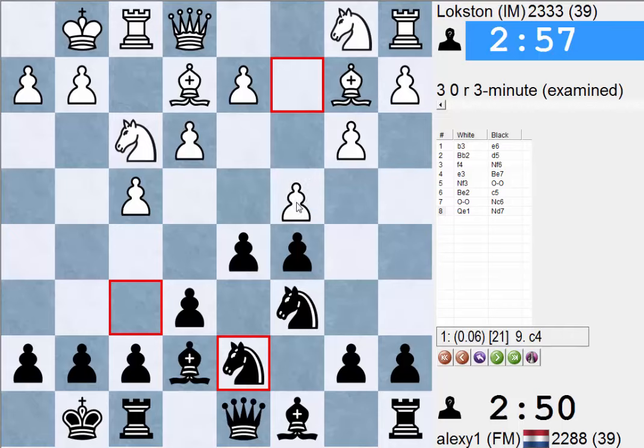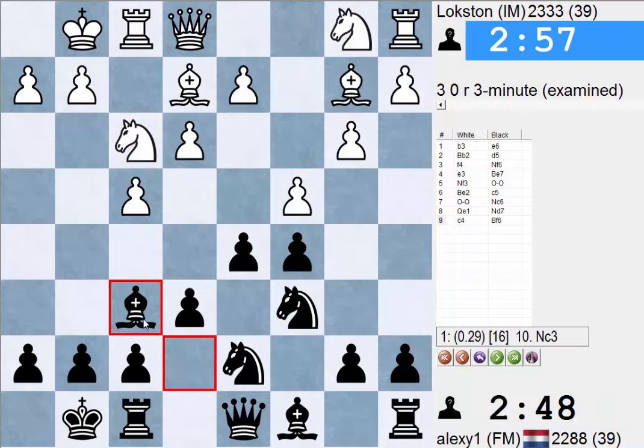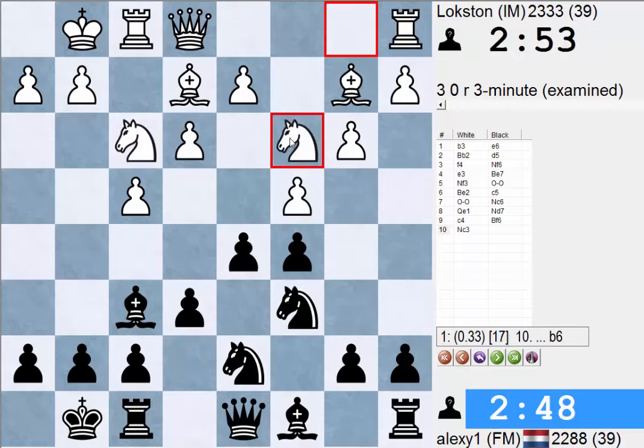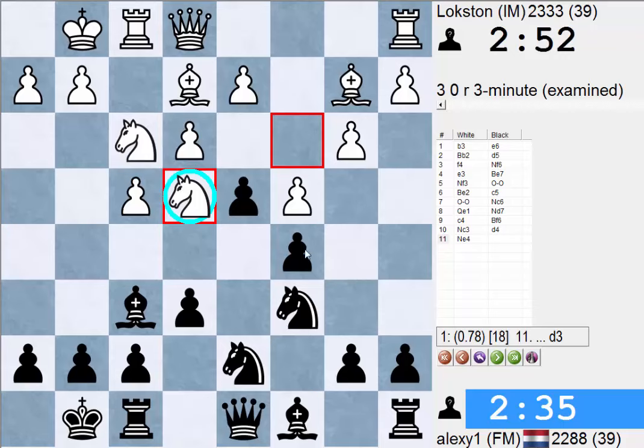C4 is a nice move actually — the engine comes up with it — so it kind of undermines my center. I think we can go Bf6 still. And h3 is pretty annoying, because we don't really want to take on c4, because then this pawn on c5 is somewhat weak and we lose control over the center. And if we go d4, which is I guess the principled move, then e4 is pretty sucky. We don't want to go Bb7, but we also don't want to lose the bishop.